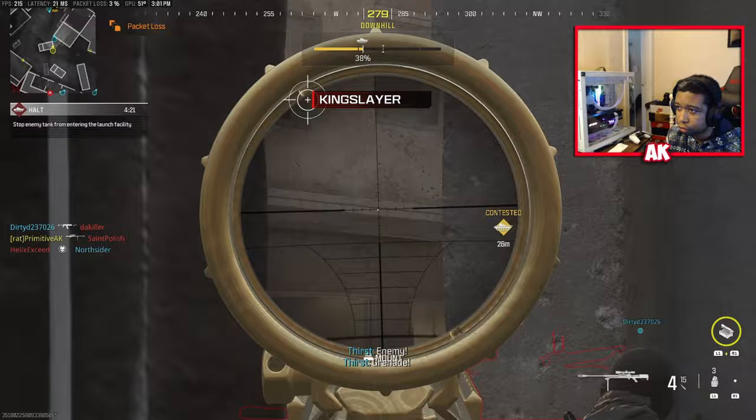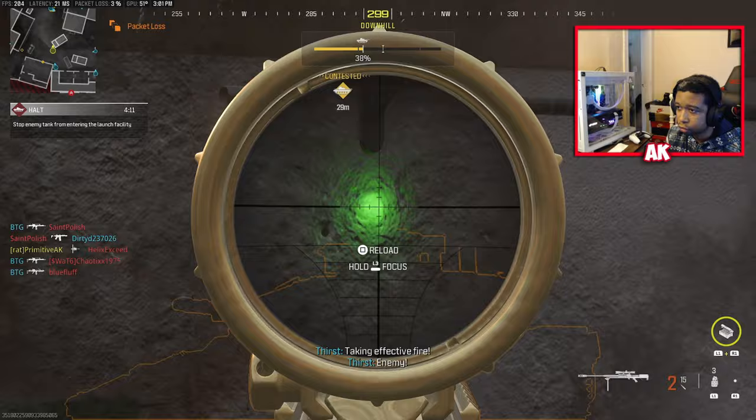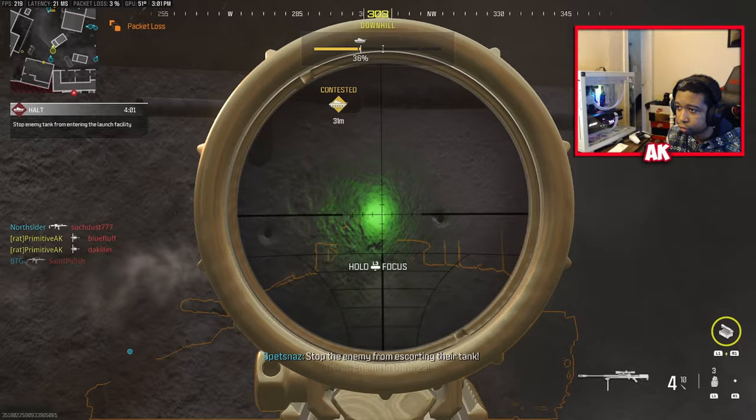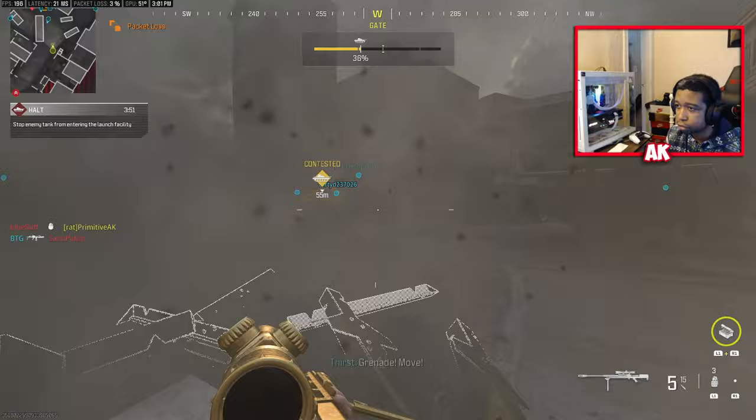There is a specific spot on the map where the tank is moving down the middle. There is a piece of cover you can stand behind. With the engineer vest on, you can highlight the tank and aim at a specific area where the enemy is getting on the tank. This allows you to get headshots on anyone going inside the tank, because the engineer perk lets you see them through the wall. You can't see the player directly through the wall, but if you know exactly where to aim from watching the gameplay, you can get a wall bang kill.